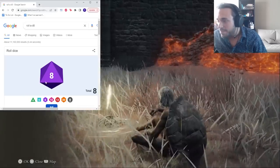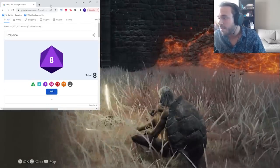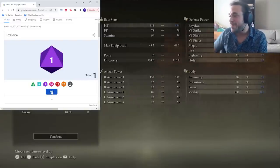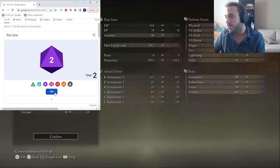The ones are gonna be Vigor, 2s are Mind, 3s are Endurance, 4s are Strength, 5s are Dex, 6s are Intelligence, 7s are Faith, and 8s are Arcane. With the Dragon Runes, we get a pretty great start honestly: 8 Vigor, 5 Mind and Endurance, 2 Strength, 3 Dexterity and Intelligence, 2 Faith, and 6 Arcane.